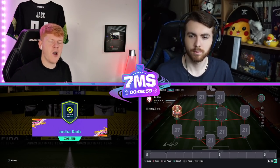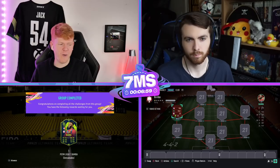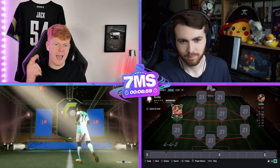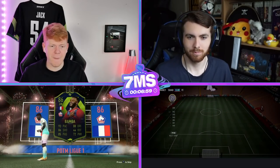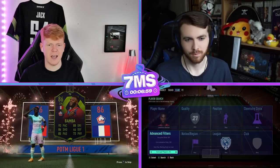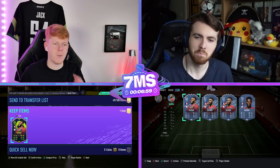Welcome to today's video. We have got another episode of the 7-Minute Squad series and we are going to be doing around this player of the month, Ligue 1, Bamba, who looks absolutely insane. I actually done a bit of comparison last night between him, Ansu Fati and Neymar and he does pretty well holding up against them. He actually has more in-game stats and more total stats than them, so I would recommend going ahead and doing him.